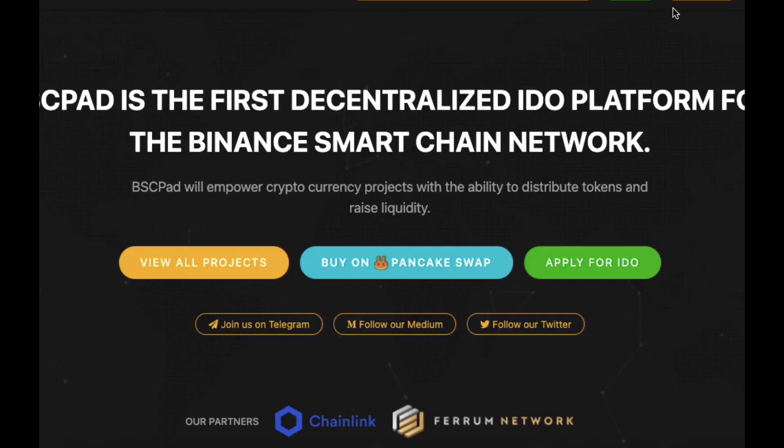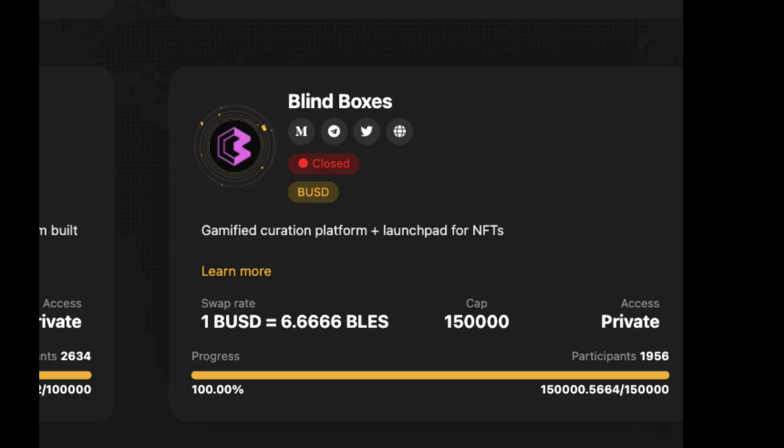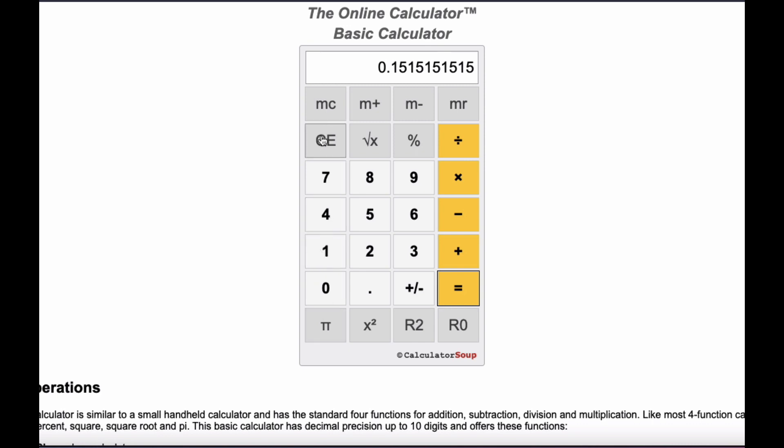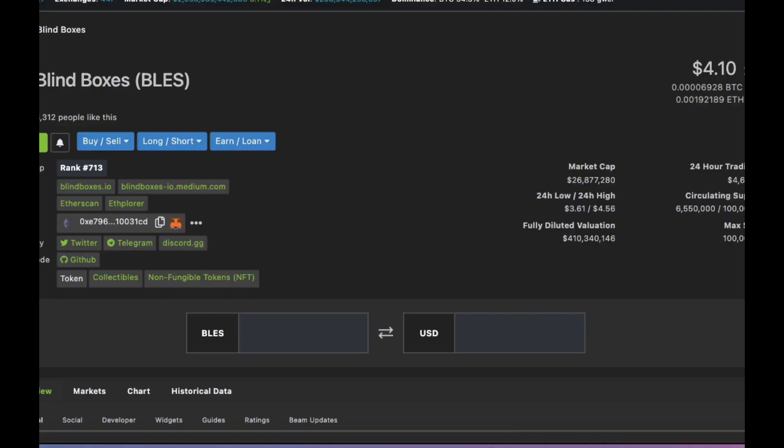Let's take a quick look at some of the past IDOs and their performances. Firstly, Blind Boxes. The swap rate was 1 BUSD to 6.666 BLESS. So let's calculate the value of each BLESS token — that's 1 divided by 6.6, which is 15 cents a token, and currently BLESS is valued at $4.10.